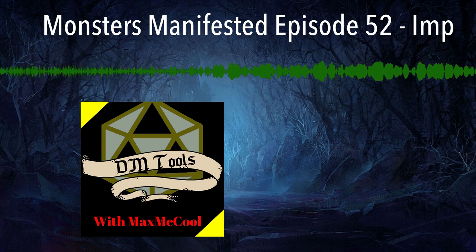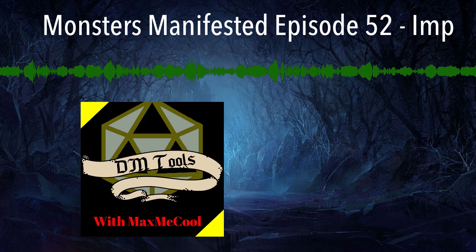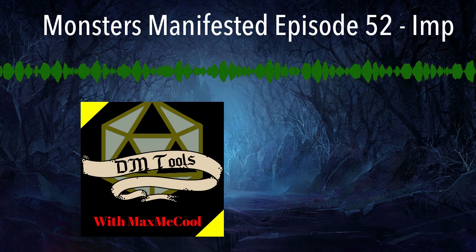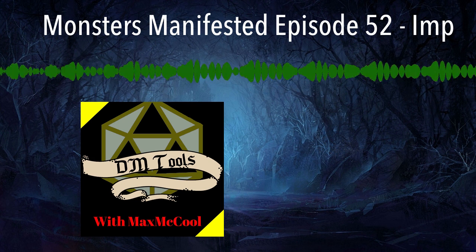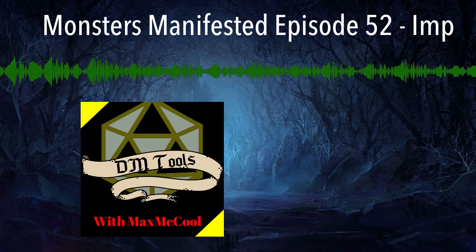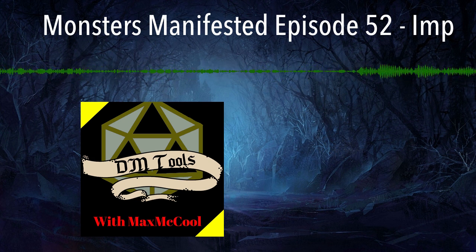Hello everyone and welcome to yet another episode of Monsters Manifested right here on DM Tools with Max McCool. On today's episode we're going to be continuing our trek through the devil monster types with the imp. The imp's stat block can be found on page 76 of the Monster Manual and its lore can be found on page 69, so let's begin there.